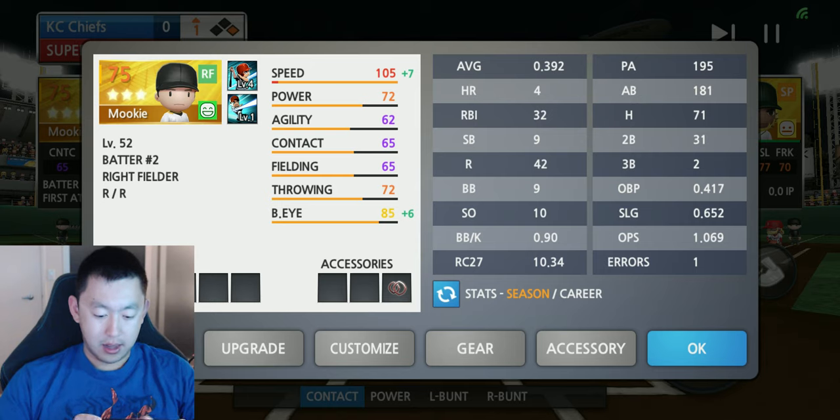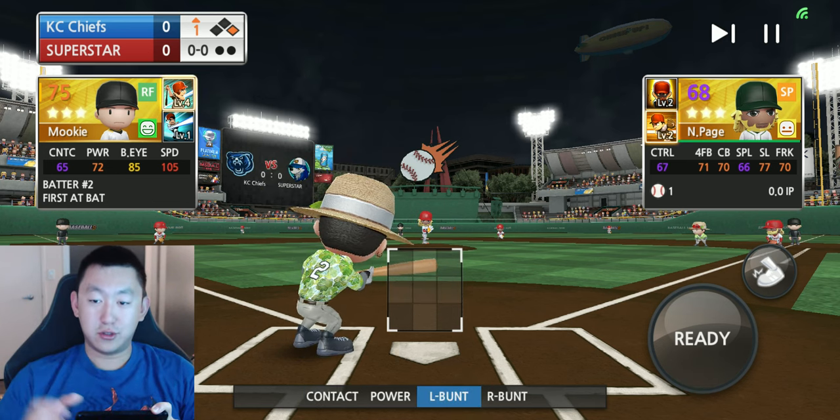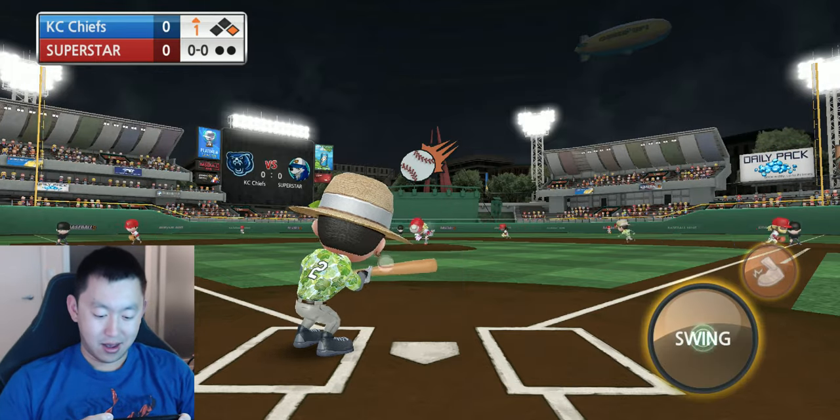We're going to go ahead and see the 105 speed in action. He has 9 stolen bases, but we're going to try to increase that. First up — left bunt — see if we can make it over to first base on a bunt.